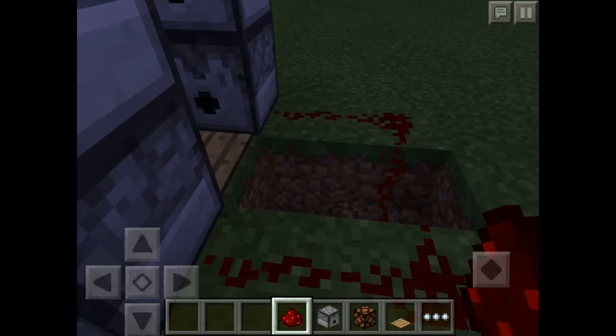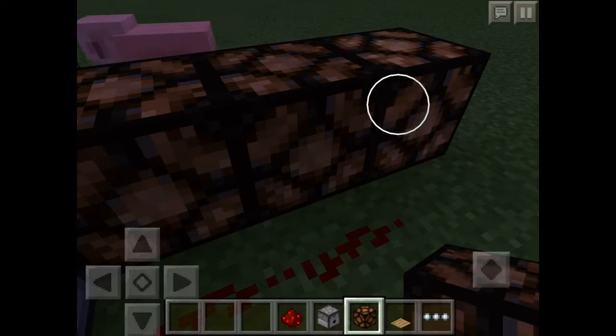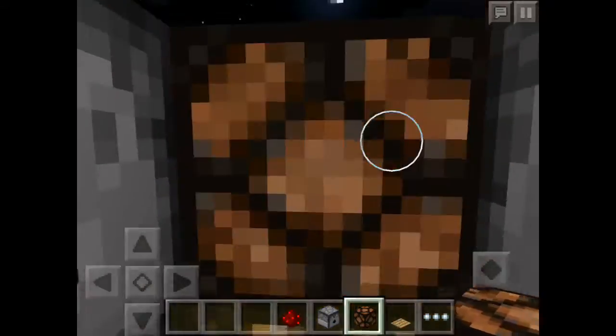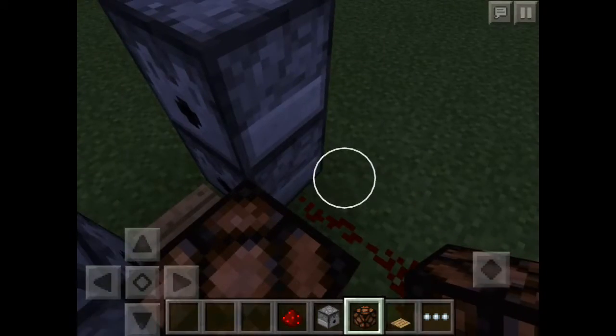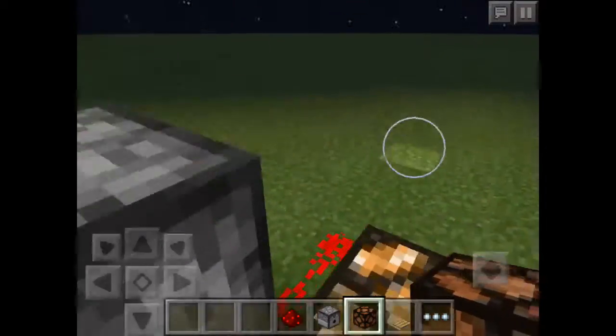Then it's up to you if you want to add redstone lamps. You go from here, place them over here, and when you go inside these just glow up. This one over here might not glow up because for that you need a redstone connection over here as well.